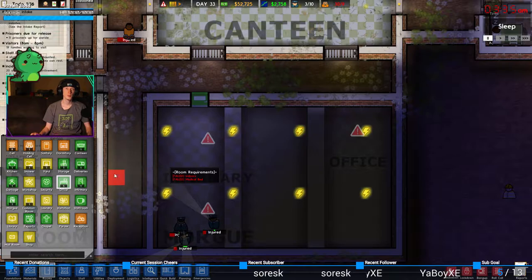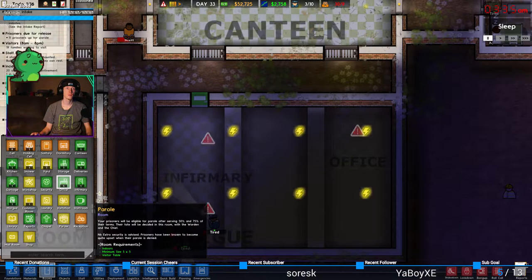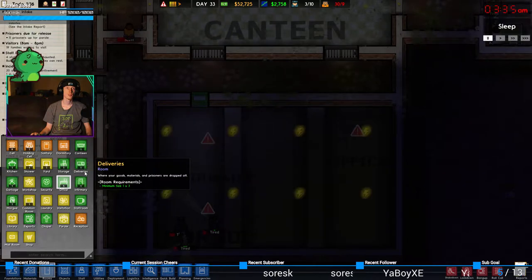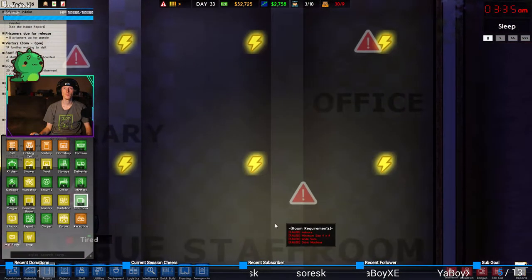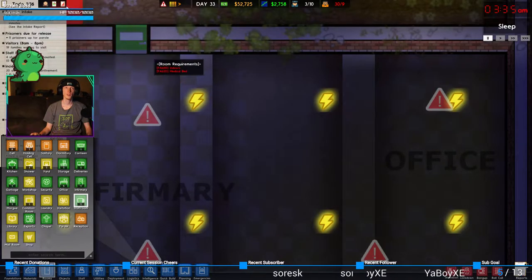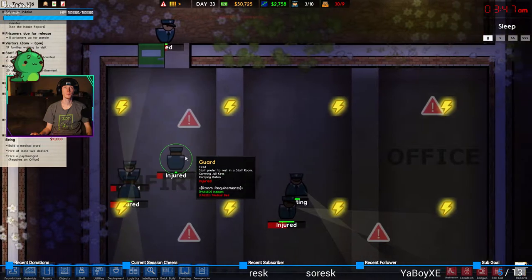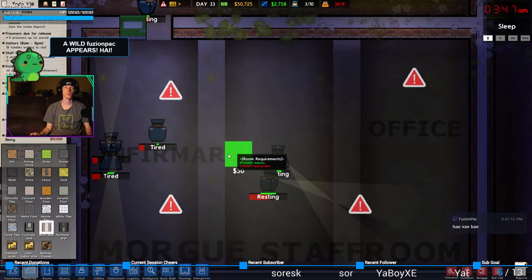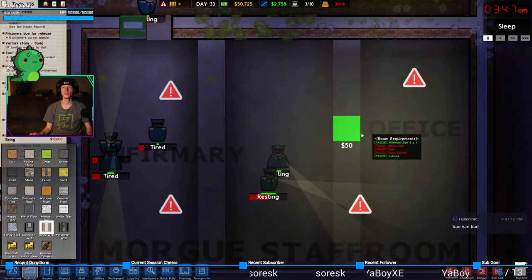The staff room. Maybe we'll put the cleaning closet here — that room, where is it? Do I actually not have the cleaning closet? That's what I needed. We do need to build a wall right about here — it needs to be a three by three. Hey Fusion, what up my dude, how you doing mate, good to see you.